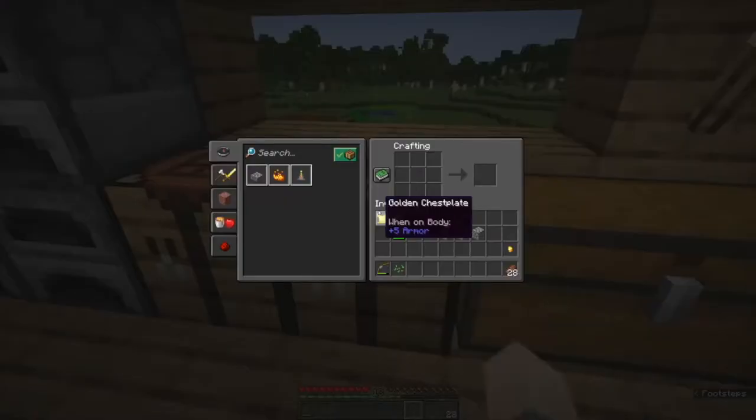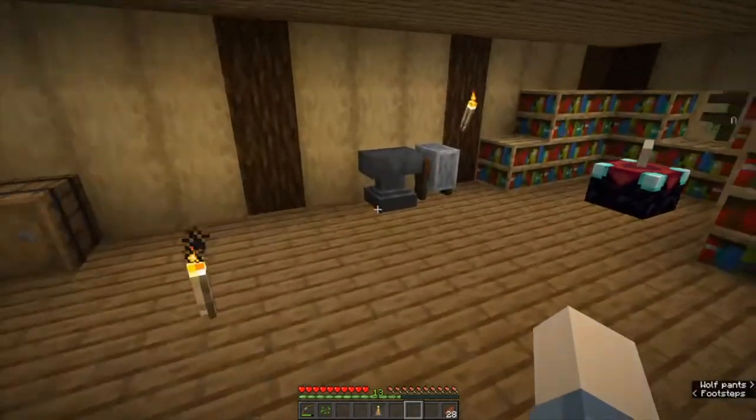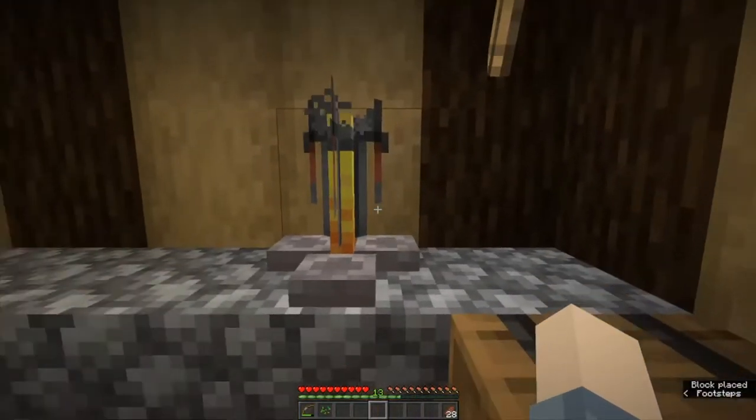We also need three cobblestone. You arrange them in the crafting table and that gives us the brewing stand. The brewing stand is what allows us to brew potions, so let's go down here to our potion brewing setup and right-click the stand.